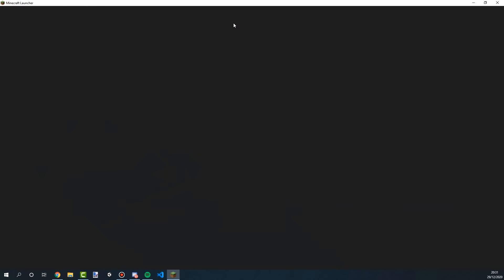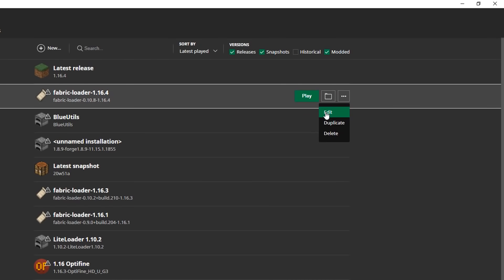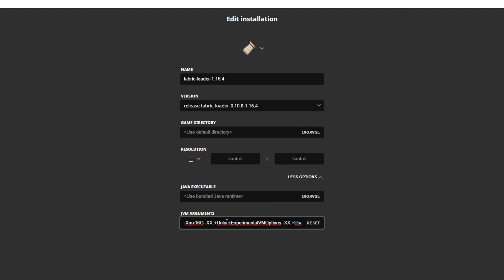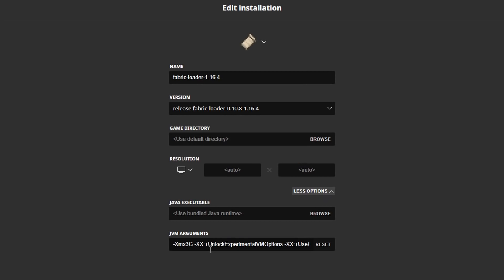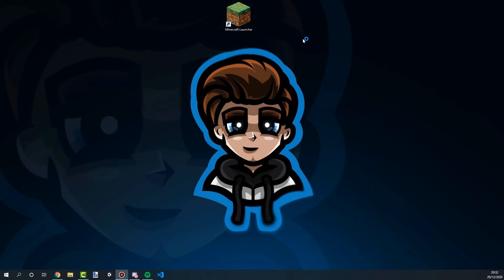Anyway, once you've done that, go into your launcher, click Installations, and open the version you want to play in — for me that's my 1.16 Fabric version. Click on More Options and scroll down to the JVM Arguments section. You can paste in the following, which is in the description of this video. If you only want 3GB, you don't have to change anything — just click Save and open up your world. But if you want to increase it, change the number where it says 3 to whatever you like. I personally wouldn't recommend going over half the RAM of your PC.